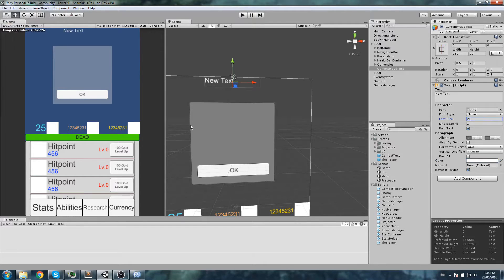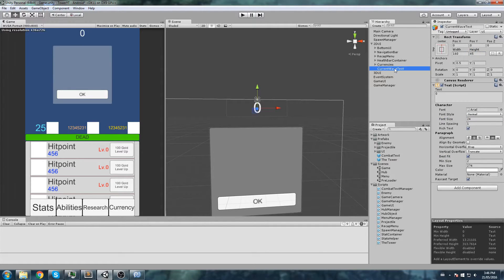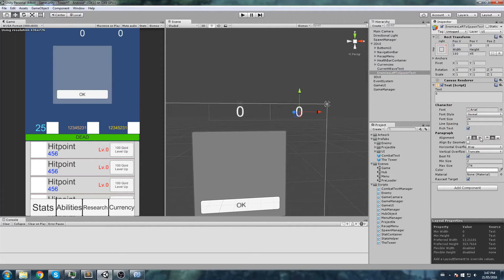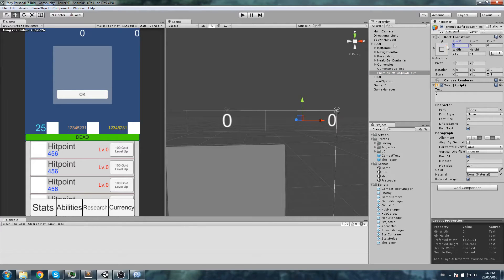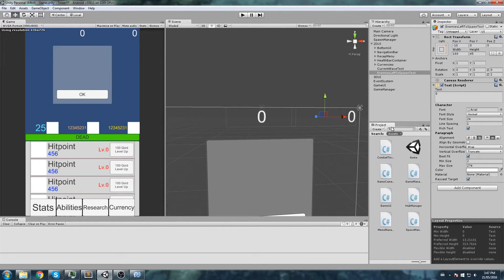We'll anchor it at the very top of the canvas, give it a nice white color and a size of about 20. It's just going to display a simple number — 0, 1, 2, 3 — as the current wave number. We'll increase the height a bit, then duplicate this text and move the duplicate to the right side. This second one is going to be the enemies left to spawn text, aligned to the right side with a small margin.